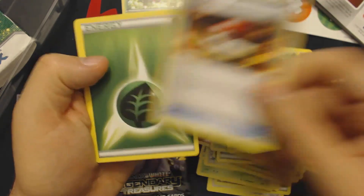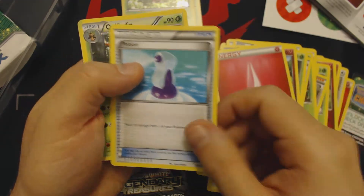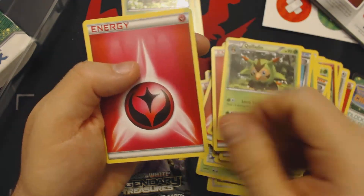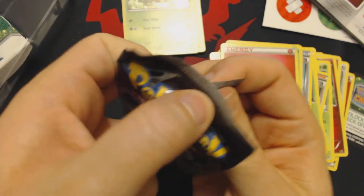Weedle. Pokeball. Grass Energy. Chespin. Granbull. Fairy Energy. Potion. Quiladin. And a Fairy Energy.